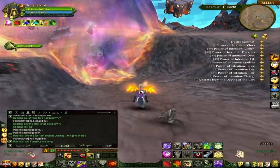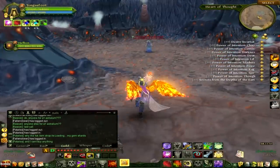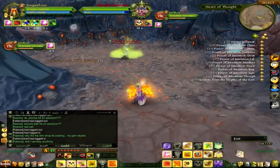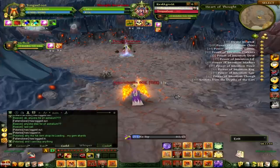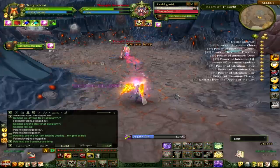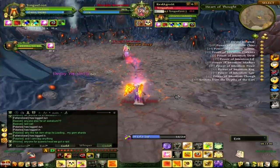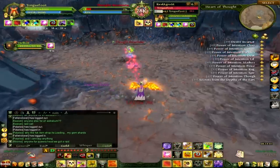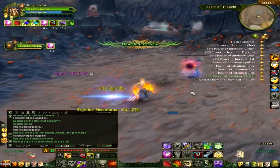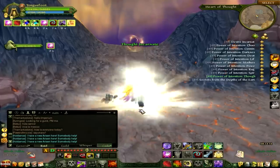So the first one here, you just DPS him down. He's not too hard, there's nothing special to it. Now a couple times in this fight you're gonna see me turn on and turn off my aura potency — it gives me a damage boost while it's active but cuts my healing in half, so sometimes I need to switch it on and off. But you'll see he goes down pretty quick and pretty easy, you kill him and just move on to the next one.